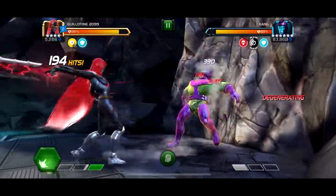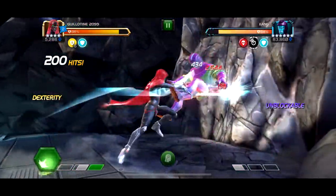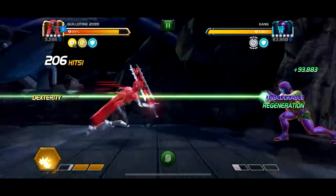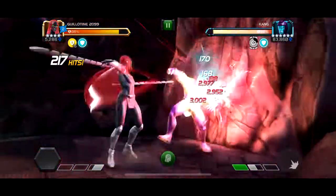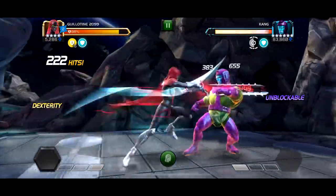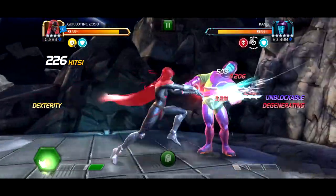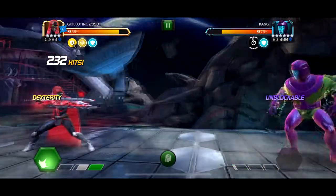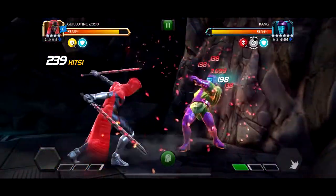Her damage caps out at 600 hits on the combo meter. Right now at 200 hits we're getting like a good 15-20% off on a good run. Guillotine 2099's ramp-up is very impressive — most characters don't last 600 hits with her at any star level, even a 3-star. Nothing really survives 600 hits unless it's a very special fight like this, or they have a crazy amount of health.